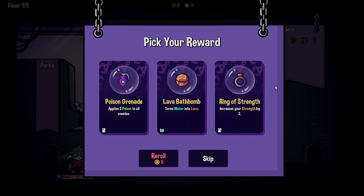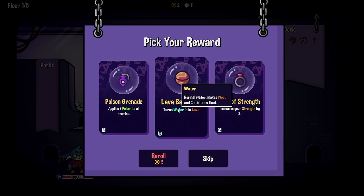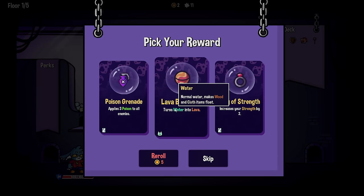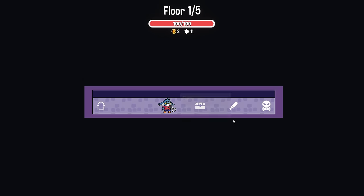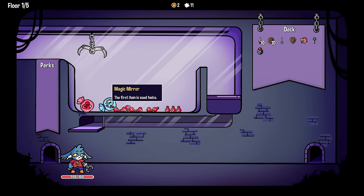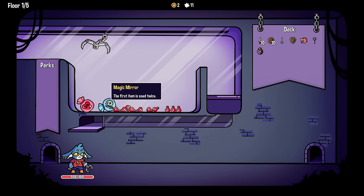We like to do broken things. Increase your strength by two - I like that. Turns water into lava - wait, what does that do? Turns fluff into burning fluff, dealing two damage to the nearest enemy. That's super cool but you have to have water for that to work, so I think we have to skip on that. I'll take a ring of strength - I don't think that's bad. And then we have 'your first item is used twice.'